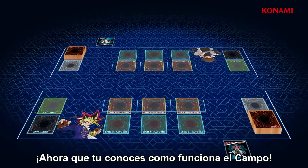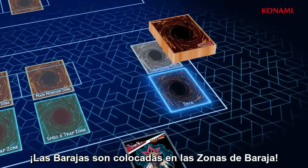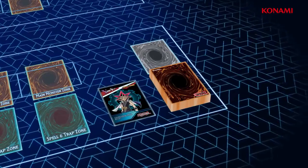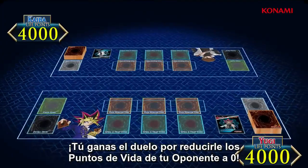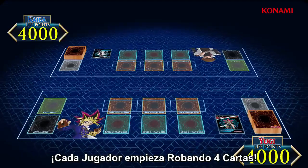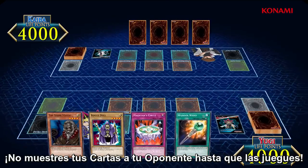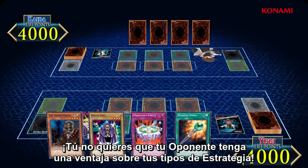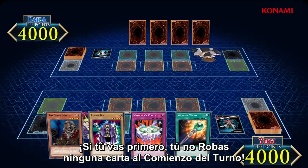Now that you understand the layout of the field, it's time to duel! Decks are placed into the deck zones, and skills can be placed next to the decks. Each player begins the duel with 4,000 life points. You win the duel by reducing the opponent's life points to zero. Each player starts by drawing four cards. Don't show your cards to your opponent until you play them — you don't want your opponent to get a premature glimpse of your cunning strategies. If you go first, you don't draw a card at the start of that first turn.